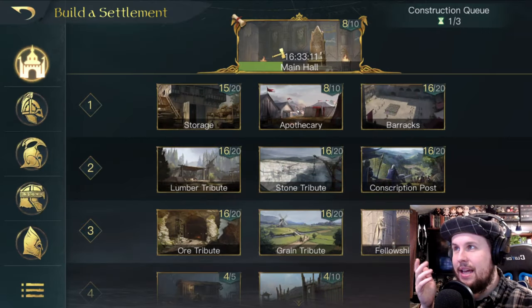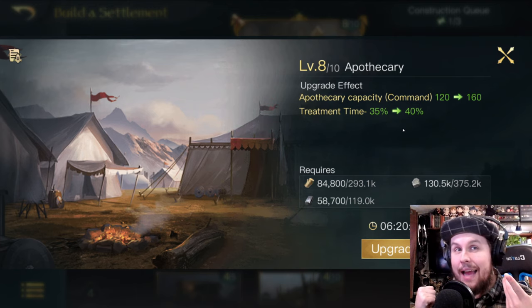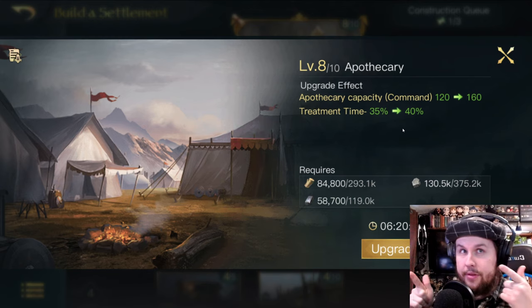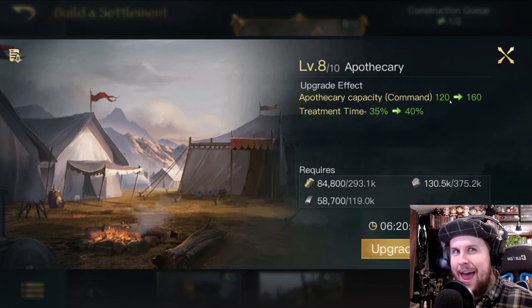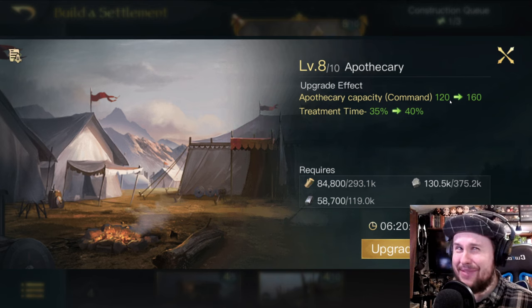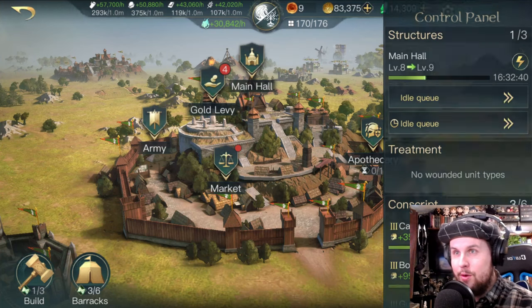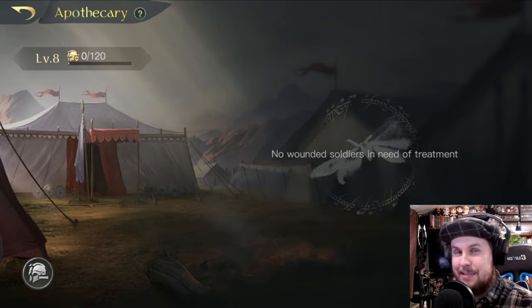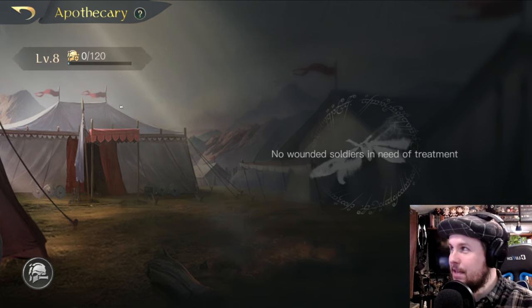The apothecary is your healing building. After a battle, wounded units go there. The capacity determines how many wounded you can hold. If your apothecary is full and more troops get wounded, those extra troops die — the hospital's full. You can speed up healing using speed-ups or gems. When maxed at level 10, you can hold 200 wounded, which is a lot.